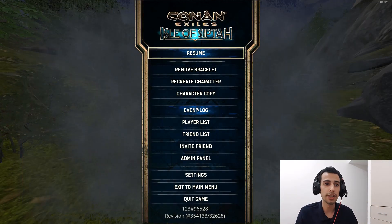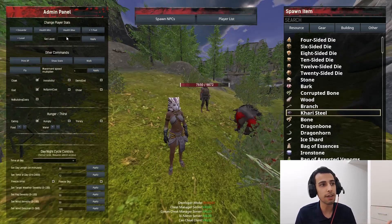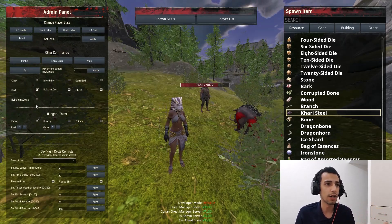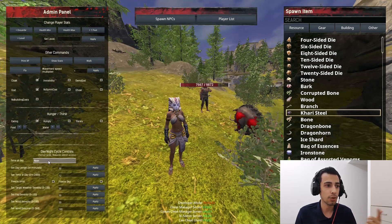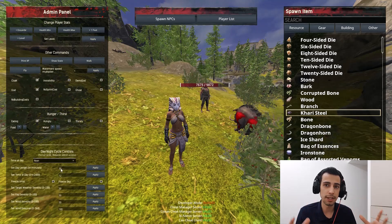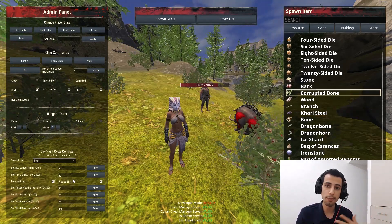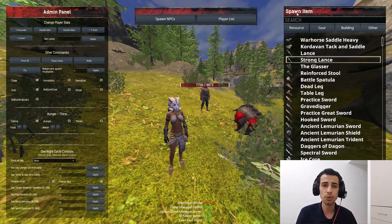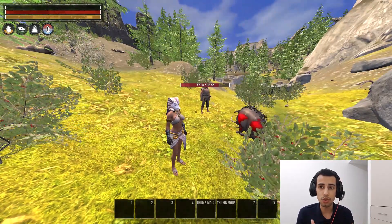When you make yourself admin, you have the admin panel. On the left side you have options to set your level, experience, god mode, ghost, water. You can even set the time of day — so when you want to record something the weather is bright — and you can freeze the sky and weather so the timeline doesn't change. On the right side you have gear, resources, and everything you want to spawn — just type the name.